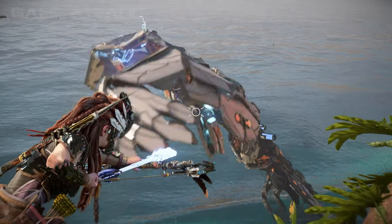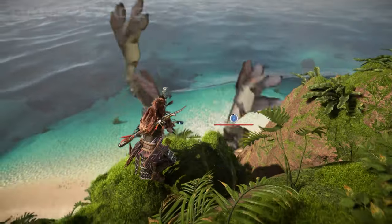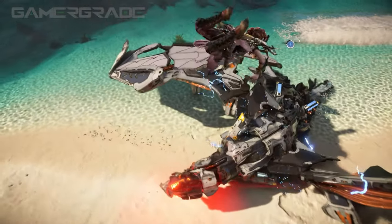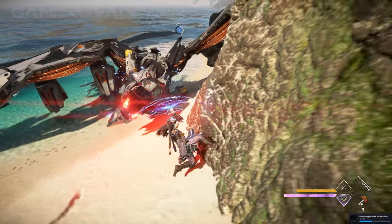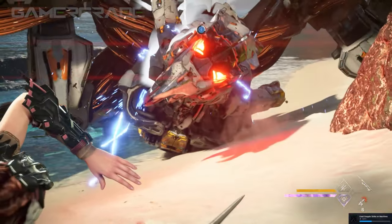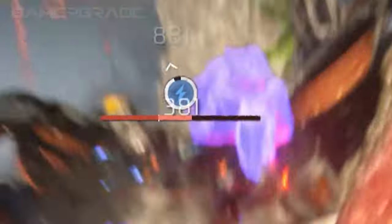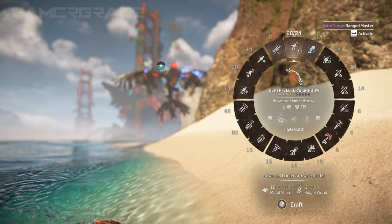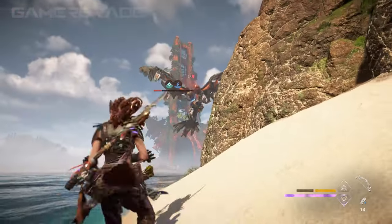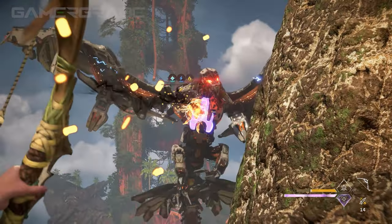When Aloy deals elemental damage to enemies with her weapons, a circular build-up meter fills with color above the target. How quickly this meter fills will depend on the elemental build-up strength of your weapon and the target's weakness or resistance to the element being afflicted. As soon as the build-up meter is completely filled, the elemental limit is reached, which causes the enemy to briefly stagger and a special state associated with that element is triggered. This elemental state remains active for a limited time, indicated by the gradually declining white circle that appears around the build-up meter. If Aloy stops dealing elemental damage for several seconds before the build-up meter fills, it'll start to slowly decay over time and disappear, requiring you to start the whole build-up process again.